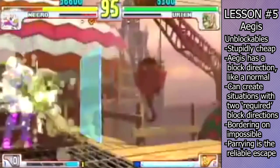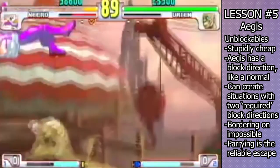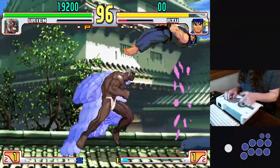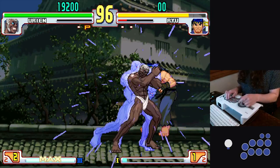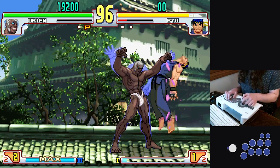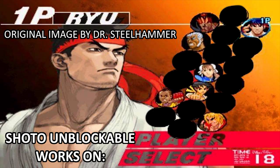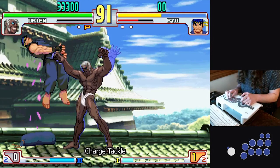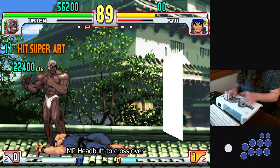For the sake of this guide, we'll be going over two mid-screen unblockables that work on the vast majority of the cast. First, let's talk about how to cancel Tackle into Aegis. Do this by doing a half circle forward to get both the Tackle and the first quarter circle for Aegis in one motion. Do one more quarter circle, and you've cancelled Tackle into Aegis. First we'll be going over the standard Shoto unblockable: Launcher, Tackle into Fierce Aegis. From there, Roundhouse Tackle and hold down back for the duration of the tackle. Dash forward, tap down, hit up, and Medium Punch. Congrats, you've now charge partitioned a headbutt and crossed over them.